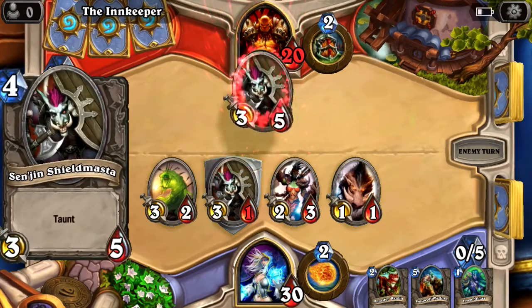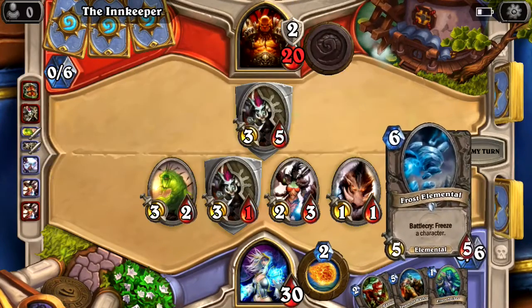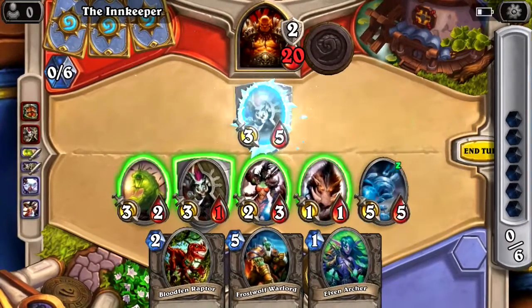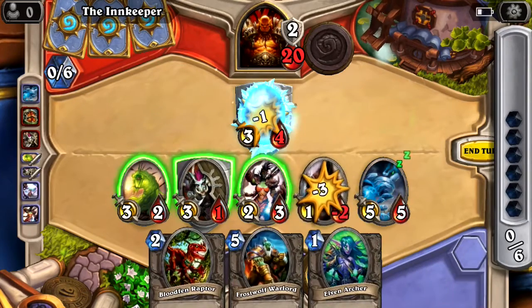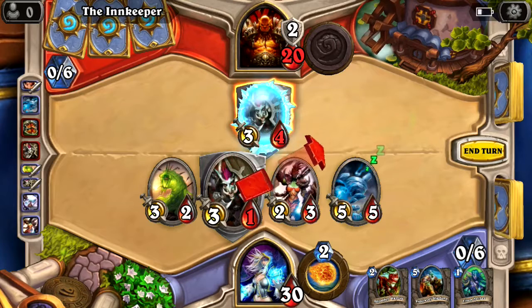Taunt means we can't attack the hero — we can only attack minions on the field. That's actually a pretty good card. Freeze a character — we'll freeze you. I don't know if frozen characters can't attack, but we'll find out. Okay, so they still can attack when frozen, which sucks. None of my guys can survive a hit, so I'm going to have to sacrifice and rethink.